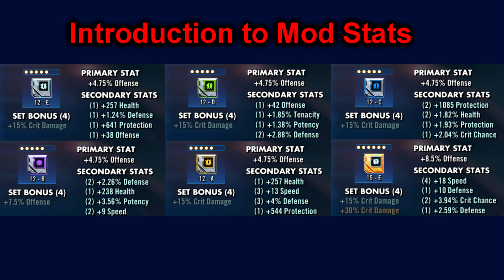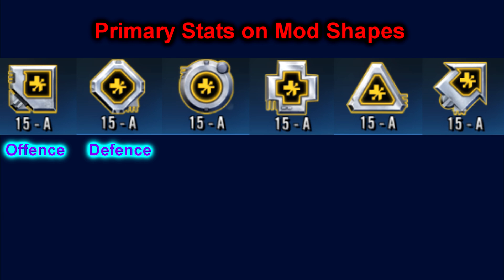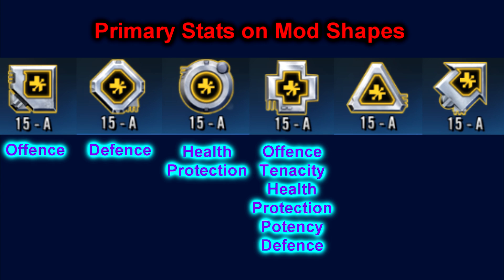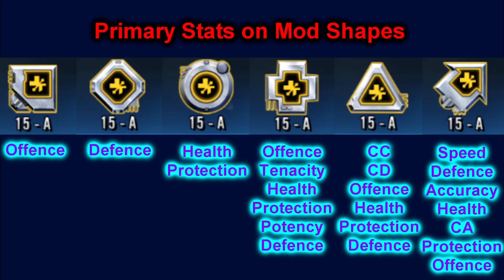Mods that are 4 star or below are generally not worth keeping unless they have a bit of speed, as they cannot be sliced, so only focus on 5 star mods. The primary stats on mods are very limited. Squares will always be offense, diamonds will always be defense, circles will be either health or protection, crosses can be offense, tenacity, health, protection, potency or defense, triangles can be critical chance, critical damage, offense, health, protection or defense, and arrows can have speed, defense, accuracy, health, critical avoidance, protection or offense.